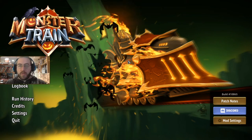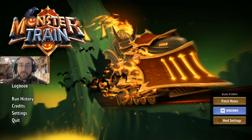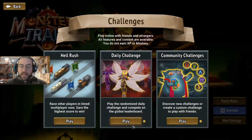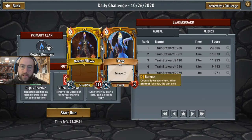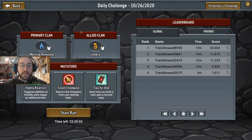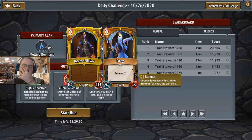Hello everybody, and welcome aboard the morning commute on your Monster Train. My name is Slow Wolf. Today we're gonna be taking a look at the daily. I played yesterday's daily super late, we did really well all things considered. Today I'm hoping for some of the same. We got melting Umbra, regular regular, and that's actually a really good combination — pretty standard, pretty steady.